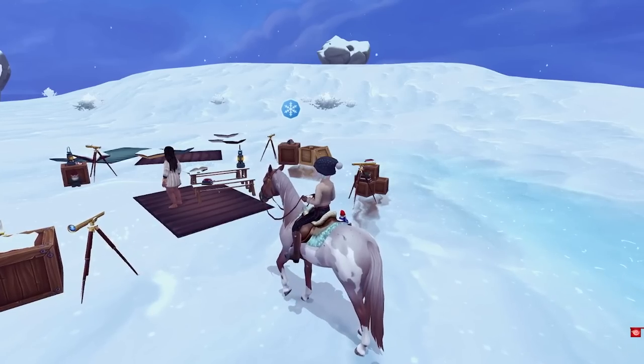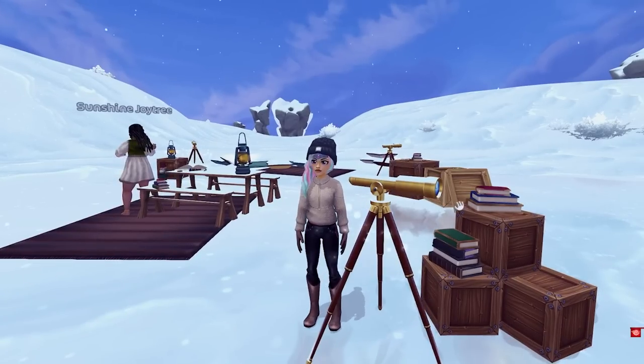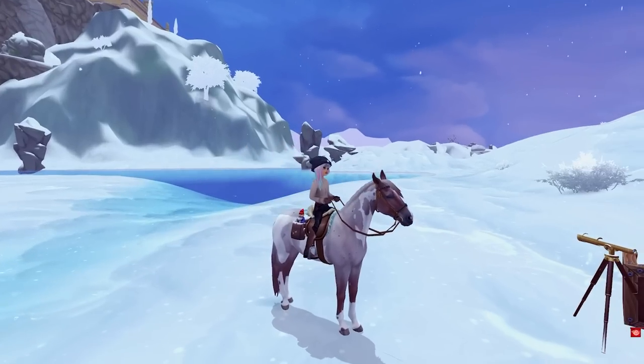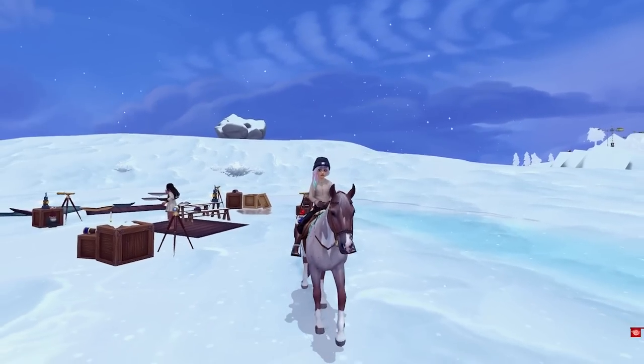We made it. We get to go look at the stars. Here you can actually explore and look around, see the different constellations, and of course collect your winter tokens — not warm wishes, just winter tokens now. You can do nine of these additional festivities every single day, and they will rotate throughout the day. You can do three of them every single hour.